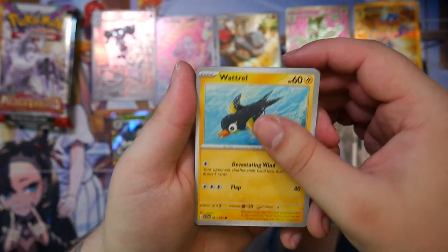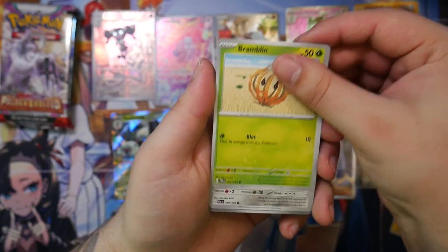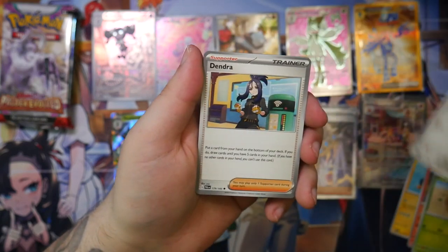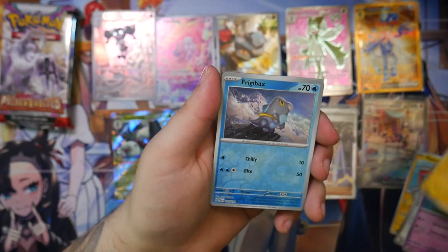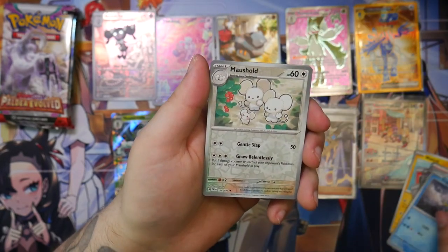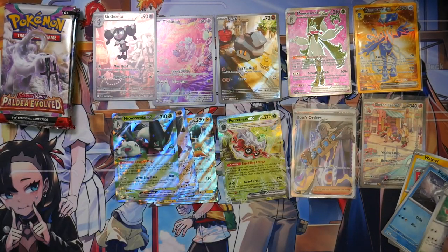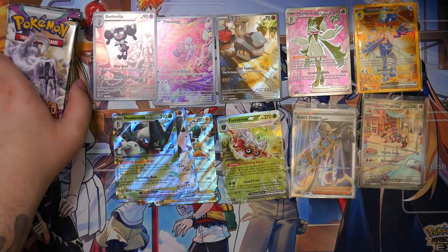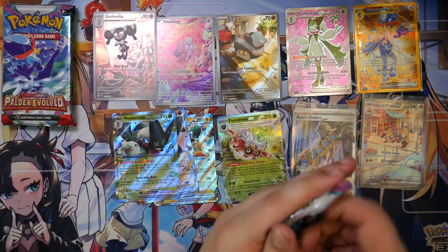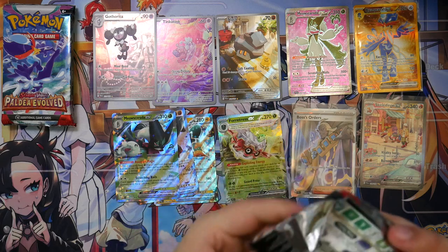So there is now only Pokemon TCG Live, and I've heard some pretty bad reviews about that. Dendra holo, Raichu, another Frigibax, Murkrow, and a Hydreigon — Goku from our Pokemon White Randomizer Nuzlocke. Goku is coming back. A handful of booster packs left here. Honestly, I have to be real with you — I'm not expecting to pull anything else.